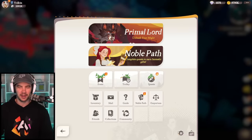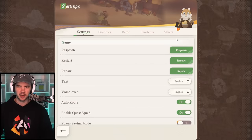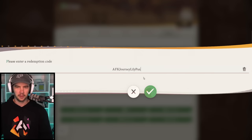But first of all, let's jump over into the codes and go ahead and redeem them. So we go Settings, Others, Promo Code, and now we'll grab the codes. The first one is AFK Journey Lily Packs.